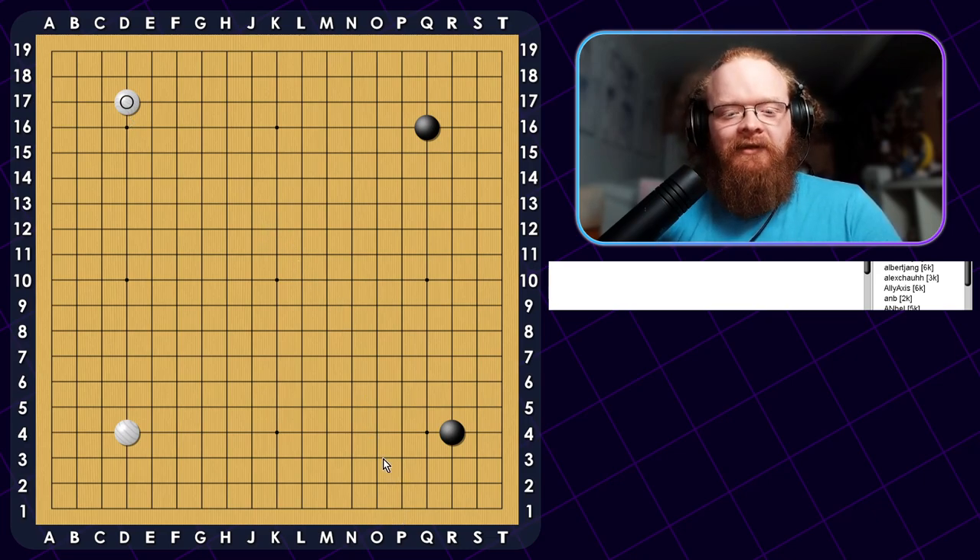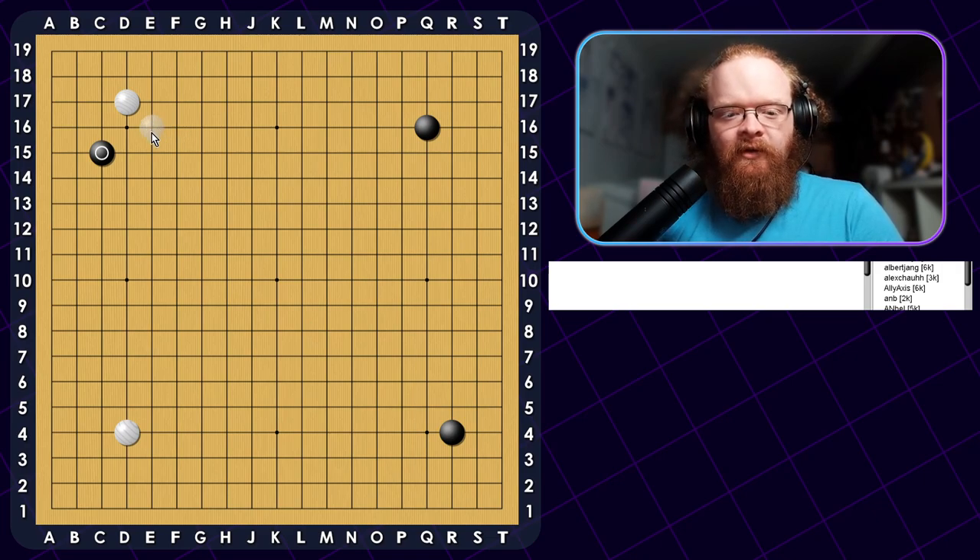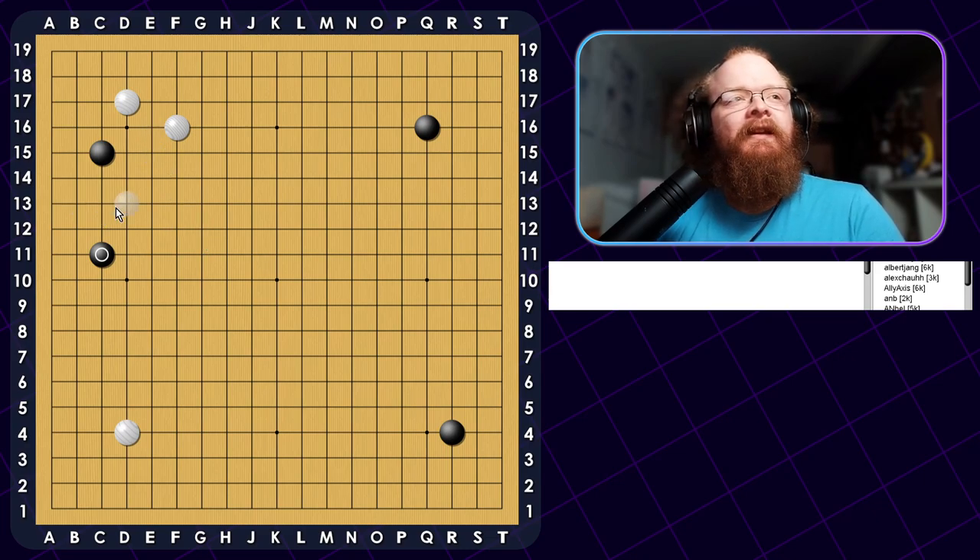Let's see if he does enclosure. He wants to approach first — nothing really wrong with that. Lately I've actually been liking the Knight's Move a little bit more than the Kosumi, so I want to try the Knight's Move here. I need to play it more often so I can get used to it, and see if I actually do prefer it or if it's just me not knowing enough about the Kosumi. Three spaces here is a little bit loose.